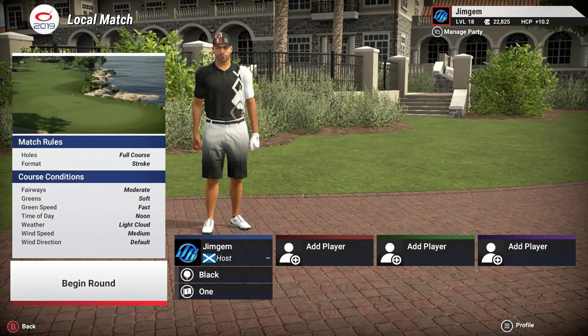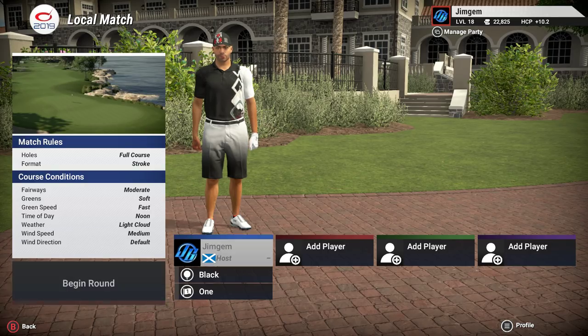Hey folks, Jim Game here, welcome back to the channel and welcome back for some more TGC 2019. Today we've got a course by Tano Palo — this is Palo Verde GC, Palo Verde Park GC. The fairway firmness is moderate, greens firmness is soft, green speed is fast, time of day is noon, got a little bit of light cloud, and wind speed is medium.